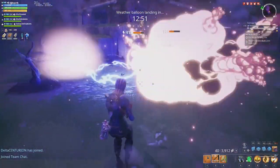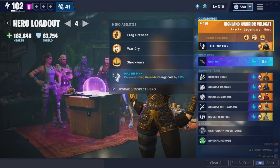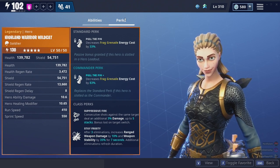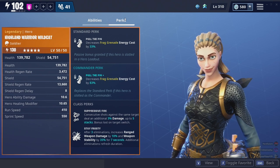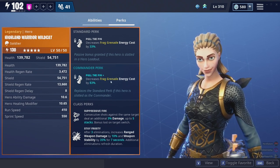What's up guys, it's your boy George here. Today we're going to be looking at Highland Warrior Wildcat. When I was making this loadout, I decided that I would make the grenade on her worth it, so you're going to want to run her as a grenade specialist. Her commander perk decreases frag grenade energy cost by 83%.